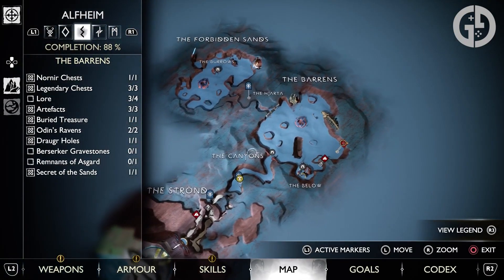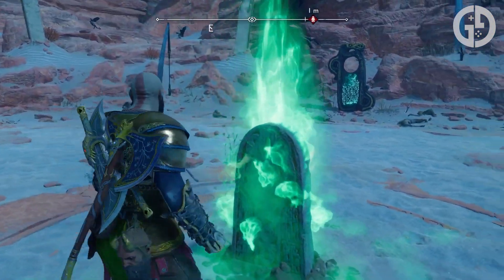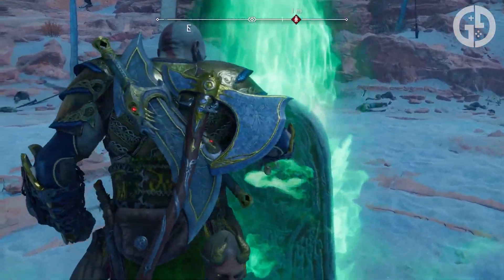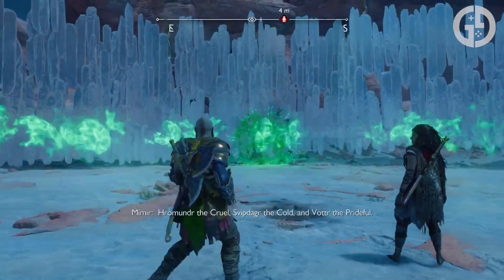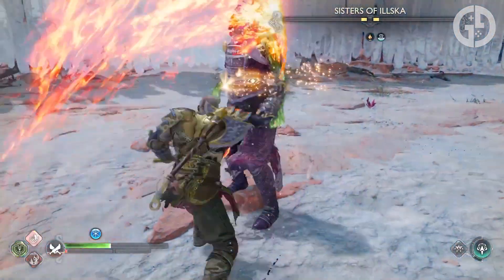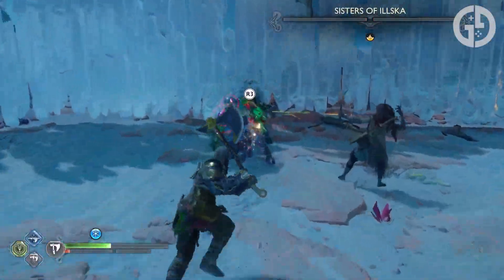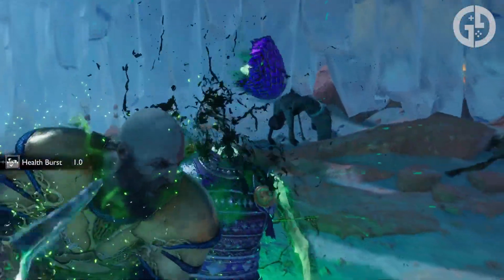The first thing you're going to want to do is get your hands on the Berserker armor set, specifically the Berserker Cuirass, which you can get by defeating the Berserker Grave in the Barons region in Alfheim. It's a tough fight, but worth it to bag a chest armor that boosts every single one of your stats, and also massively boosts Kratos' damage output for a short time after using his relic. Sure, it also makes you take more damage, but the pros outweigh the cons.